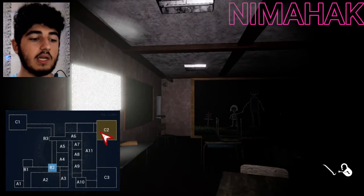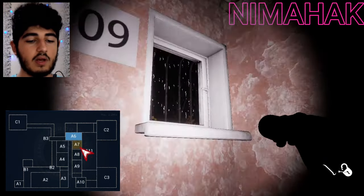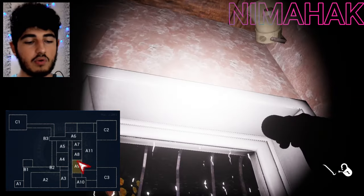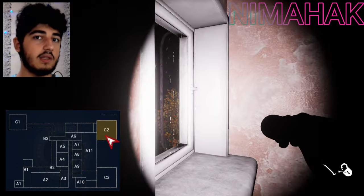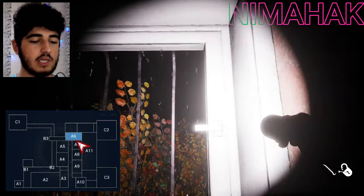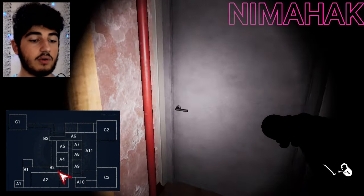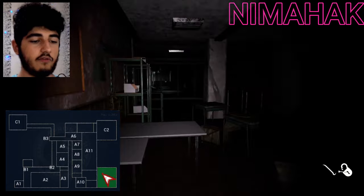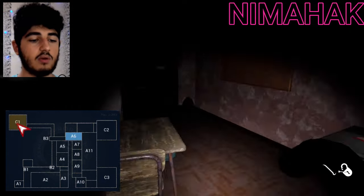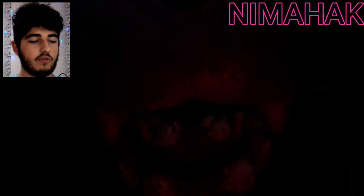I guess the police station has two floors. In this part of the map we see a room, but in this area there is a window and there is no room — maybe there is another floor. Also we can see this wood and we have to escape from the police station again. Of course this is my theory and I am not sure if it is correct, but I would also like to see your theory.